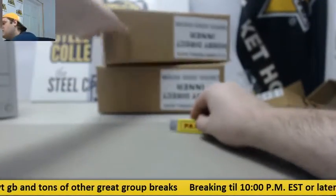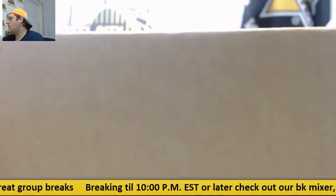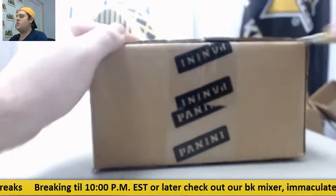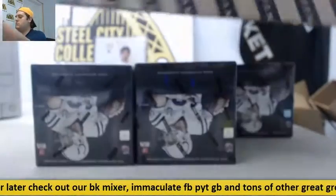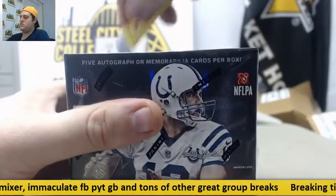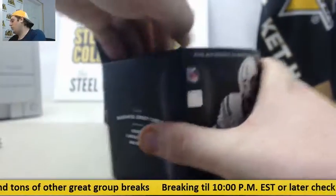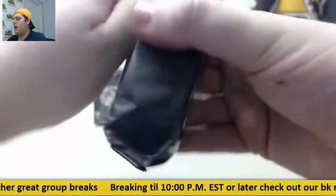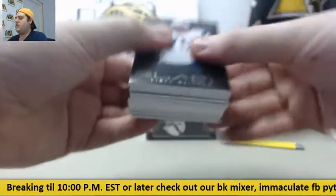Mini case number one is down. Let's go to mini case number two. Nothing to randomize yet except for the Terrell Pryor 16x20. Also, join our UFC Top of the Class break, Immaculate Football tonight, and a $20 basketball mixer — tons of fun stuff going on.